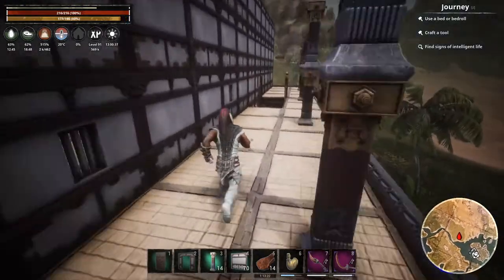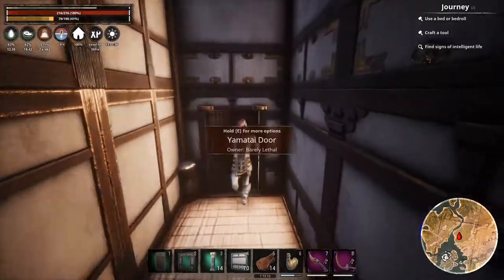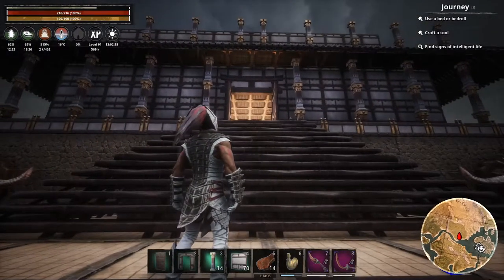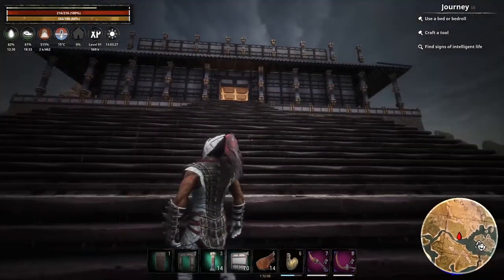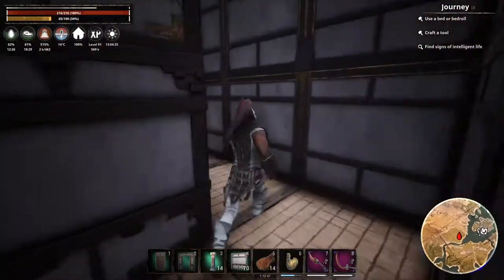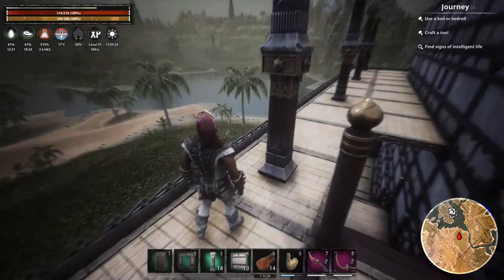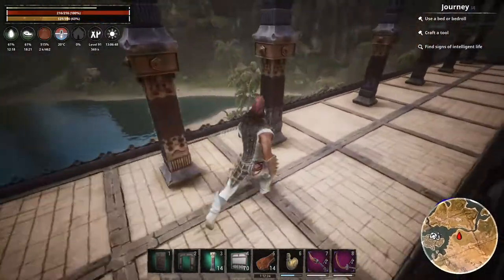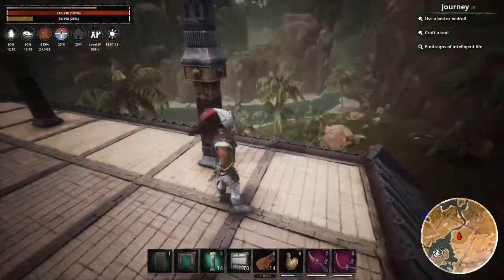Alright guys, quick little update here - I got another layer of walls done for the second layer. Let me tell you something, pillars suck to place. I could not get it to go evenly no matter what I did, so I wound up having to place them in a very strange pattern in the back. I made them spaced three apart, and then here they're every other, except for right here where I have them meeting up.